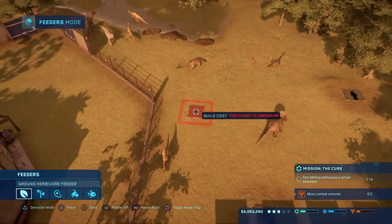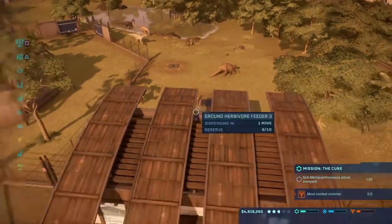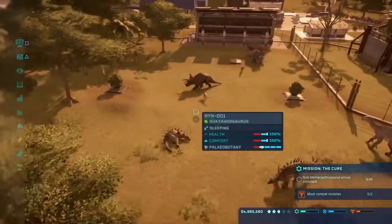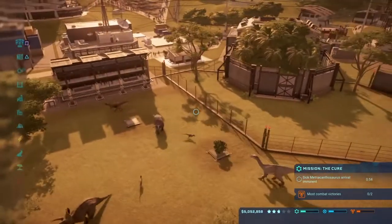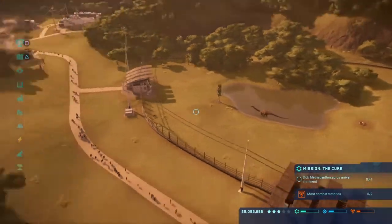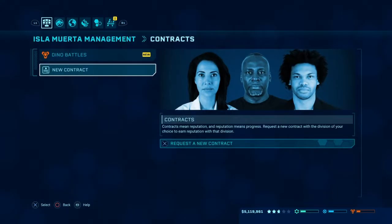There we go. That should be enough feeders now. I really do need to make this pen larger. Are the Dracorex still happy? Barely. We might move them to a separate enclosure at a later date. It gives us quite a generous amount of time to wait for Maticanthosaurus, thankfully. Let's get some contracts going while we wait — let's get security.